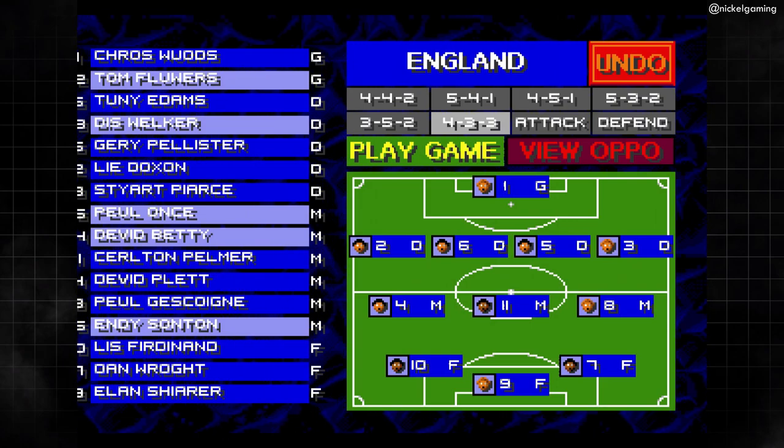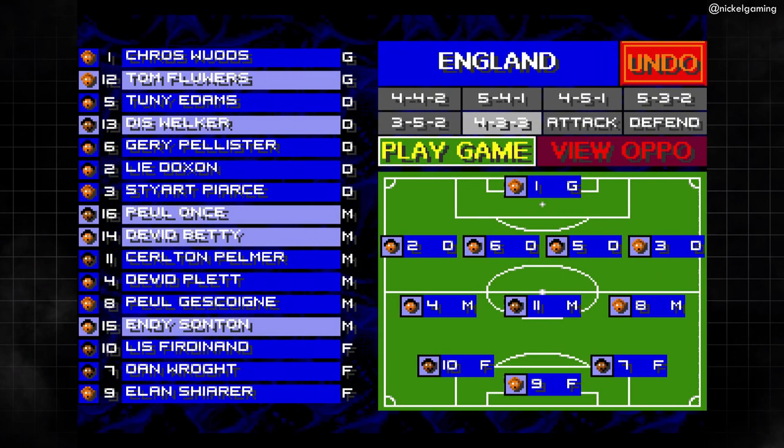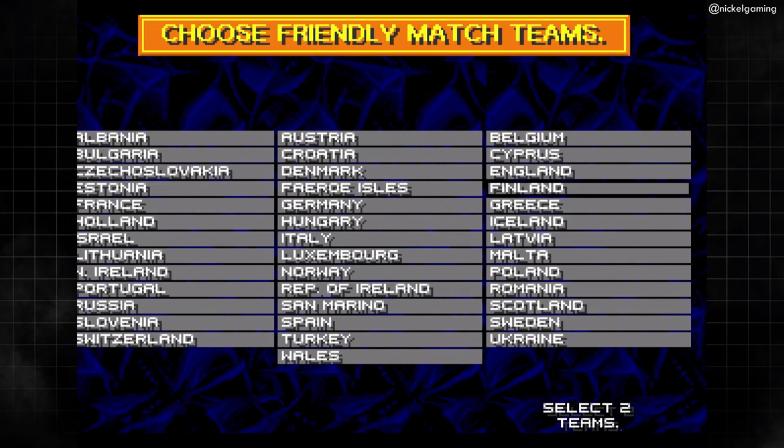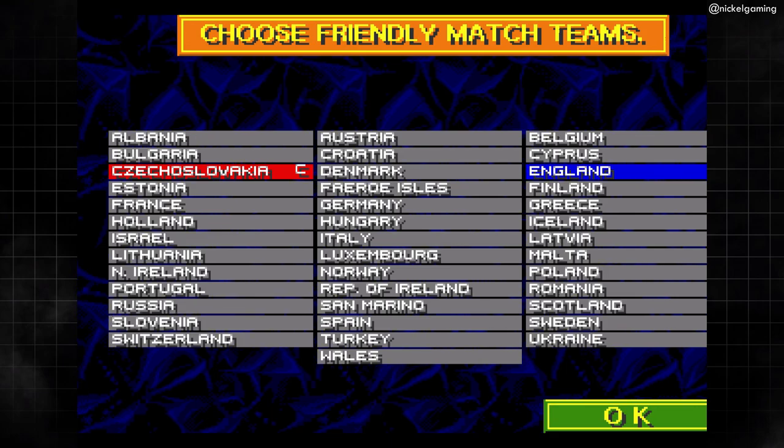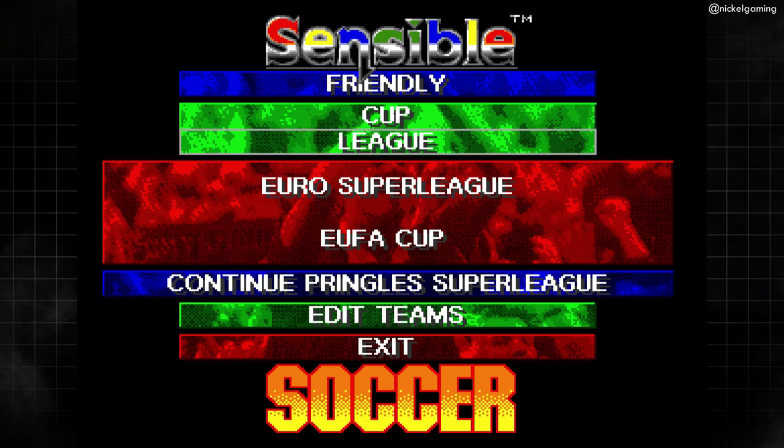There are lots of teams to choose from across the different leagues. The national teams only comprise European sides, so don't expect to see Brazil, Argentina, the USA and such, but there is still a lot of selection available. All the big players you'd expect are featured, but it's also fun seeing sides like Iceland and San Marino get in there too.